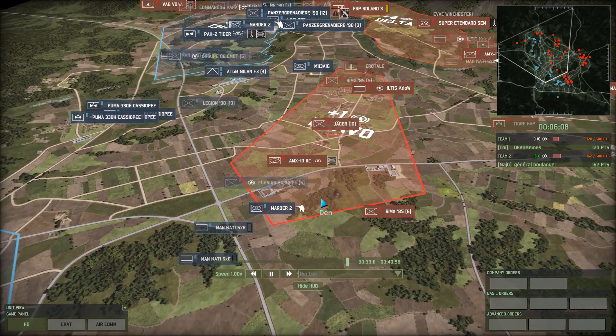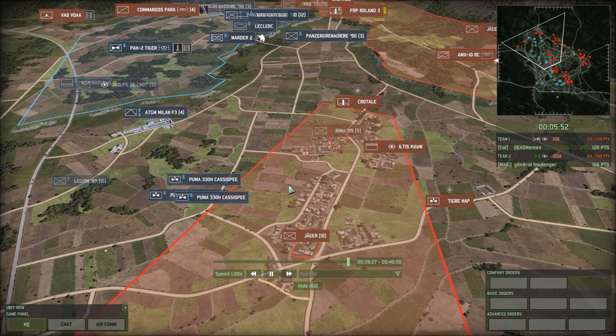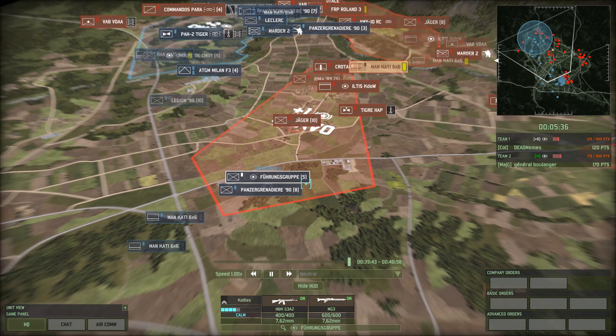It is shooting at him. Boulanger now knows where they are. The Cassiopeias are swinging in. There's a Crotel — full ammo — and a Tiger Hap. The Tiger is going to want to keep distance from the Cassiopeias. There goes one — they both miss. There's only one left and they're gone. Führungsgruppe actually managed to survive. Rima went down and the 10RC.